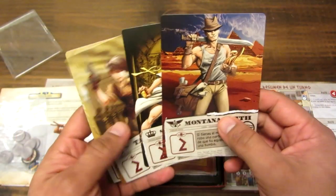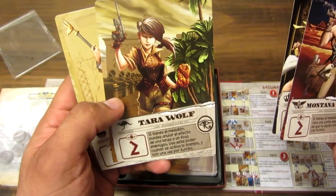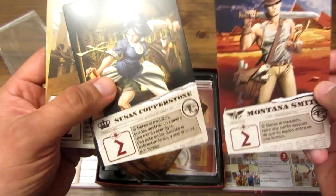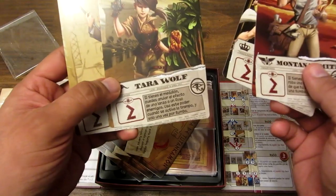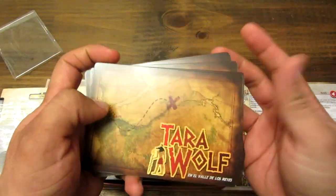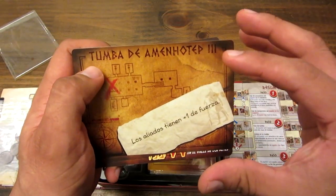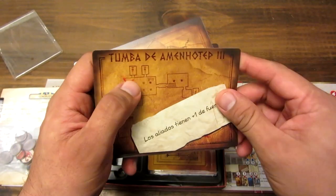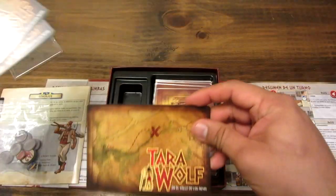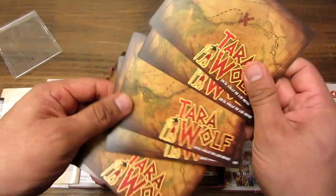Tenemos cuatro cartas de explorador con los diferentes exploradores que tienen diferentes habilidades, que pueden ser utilizadas en situaciones específicas cuando tienen el medallón. Además tiene la fortaleza de cada uno de los exploradores. Hay siete cartas de tumba. Estos son los premios que van a ir recibiendo cada uno de los jugadores una vez que exploran la tumba. Estas tumbas además tienen un efecto continuo durante la ronda. El juego gana cuando un jugador ha conseguido cuatro de estas tarjetas. Son siete exactamente y el primer jugador que consigue cuatro es el ganador.